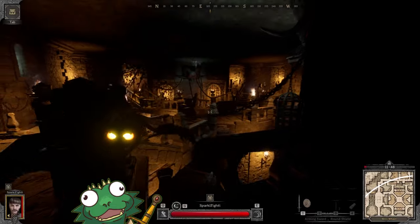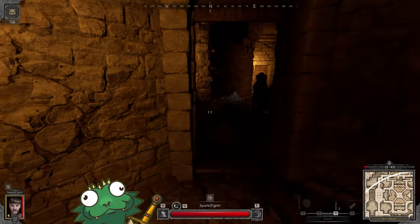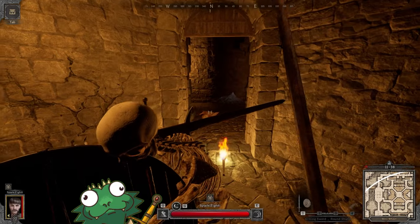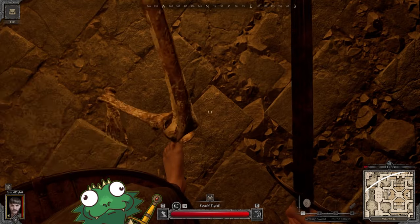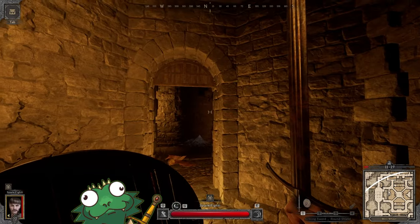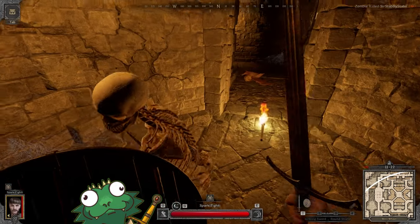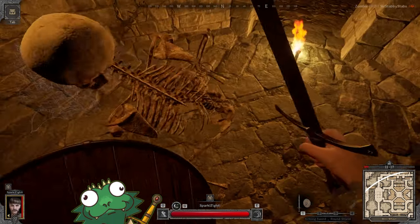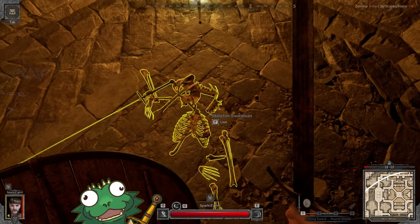Immediately we are attacked by two enemies — a Golbat and a skeleton. This is a good opportunity to teach you how to fight two-handed skeletons. Just crouch and look down — they cannot hit you at all. You can also look up if you like. You pop them once, crouch down, pop them again, crouch down. It's literally that easy.